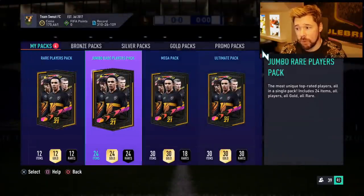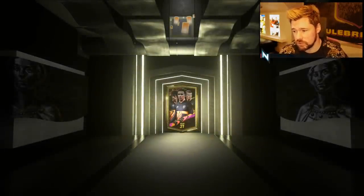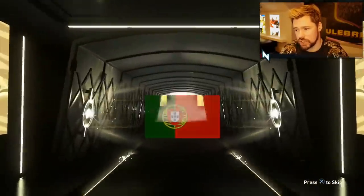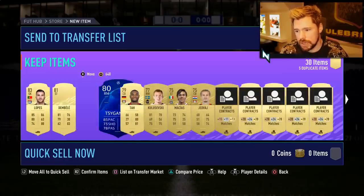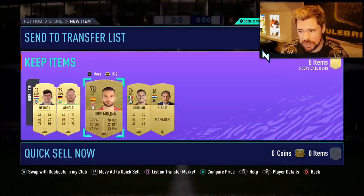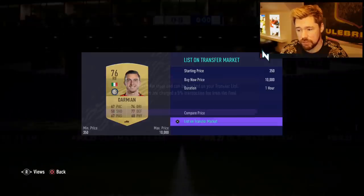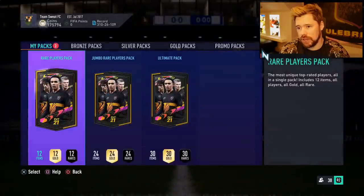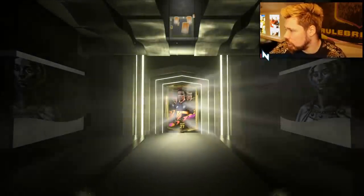That leaves us with four more packs — one mega pack. We've got our first walkout already, I just need an icon. I want one of these new Road to the Final cards — that'd be amazing. No walkout here, but it is boards. It's going to be Portuguese goalkeeper Lopez. We have the red version of him now from the upgrade pack we did yesterday. Dembele, Sigankov — he can go onto the bench for the objective. I'll sell the common cards because they'll typically sell for more. Then we have a rare players pack which is tradable, a 100k and an ultimate pack that won't be tradable.